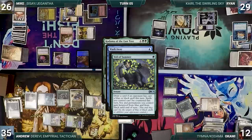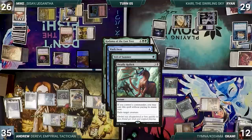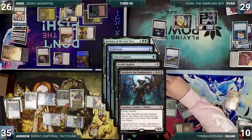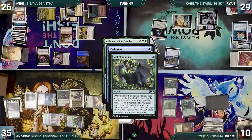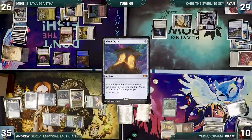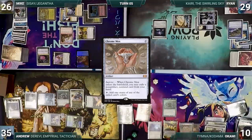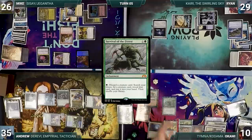In response, Mike casts Deadly Rollick for its alternate cost, targeting Razaketh. In response, Okami activates Razaketh one final time, sacrificing Temna, paying 2 life and fetching another card. Then Razaketh is exiled, Veil of Summer resolves — Okami draws a card — Wash Away fizzles, and Kodama resolves. Okami casts a Mana Crypt; Kodama triggers and he puts an Emergent Stone onto the battlefield. He casts a Chrome Mox imprinting Priest of Titania, then casts Survival of the Fittest and passes.